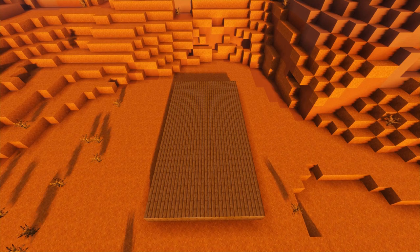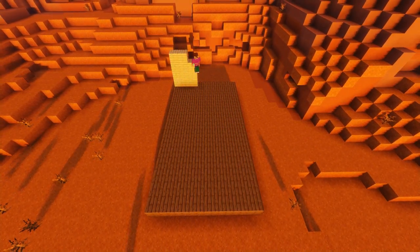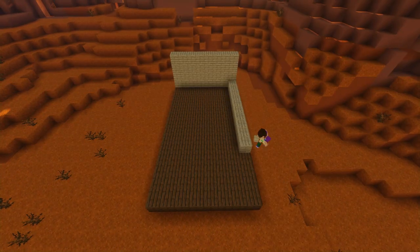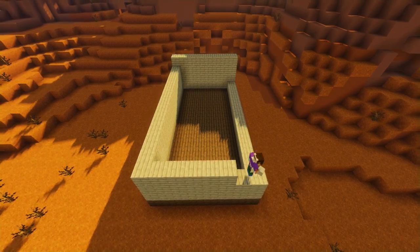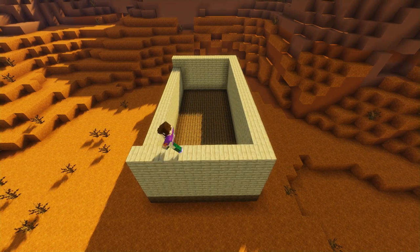Next we're going to take our birch planks and build a four block high wall on top of our base all the way around the platform. I found that western churches were made of wood and usually painted white, but birch was the closest we could get in Minecraft to white wood. I think it looks quite good anyway — it looks plain at the moment but don't worry, we're going to texture it up shortly.